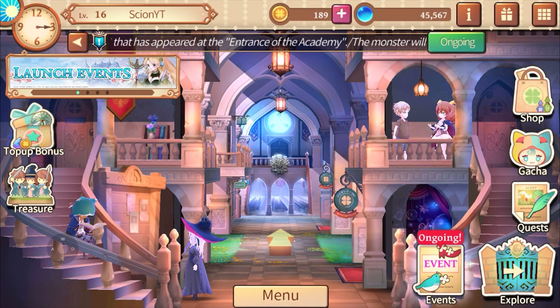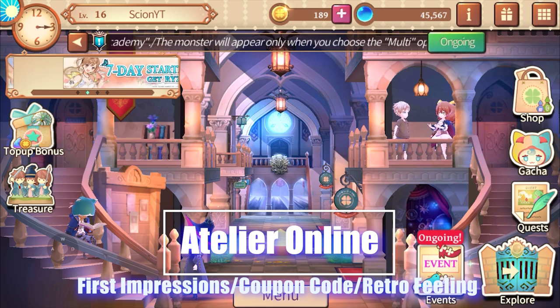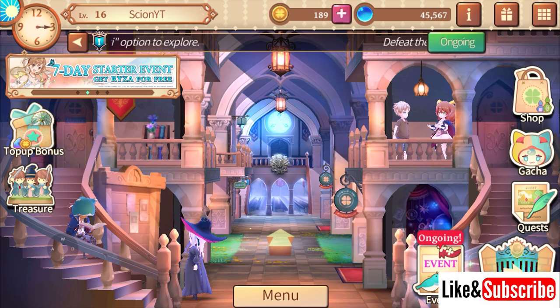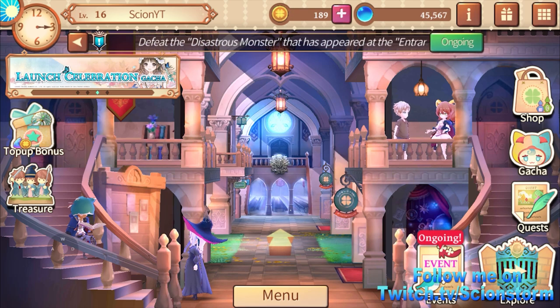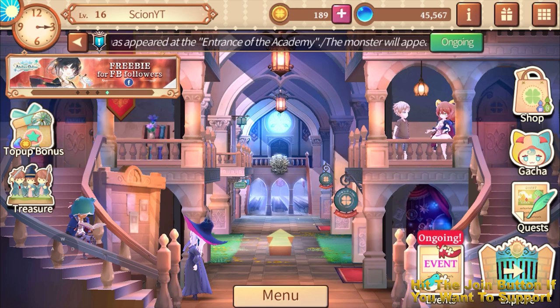What is up legends, we are back with Arterio Online. I'd like to thank the people at Voltrin for giving me a code to share with you guys, so that link will be in the description. The code will basically give you 3k ether and one exp potion — meager but very useful at the beginning of the game because you can use that on your characters.